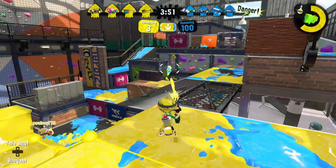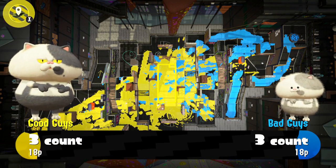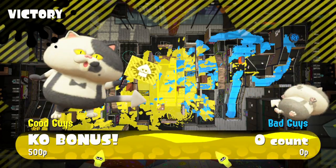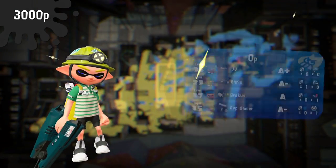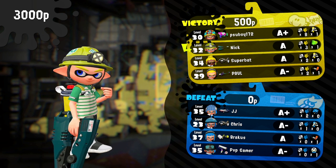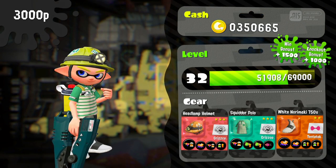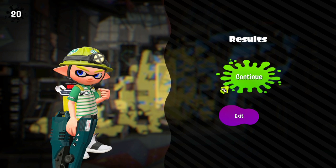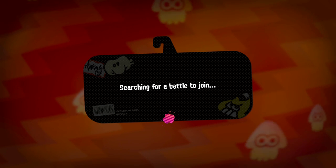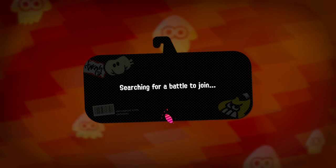With the Inkbrush and the Baller, you'd be able to get up in their faces and just slice them apart, especially because of the Inkbrush's ink speed. If you use the Baller to get close to your opponent and then the ball breaks or explodes, you're still close and able to slice them up. But the Baller wouldn't be good for long-range weapons like the Jet Squelcher — you really have to get close to a Splat Zone or similar area for it to be useful, so for a charger-style weapon, the Baller would not be good.